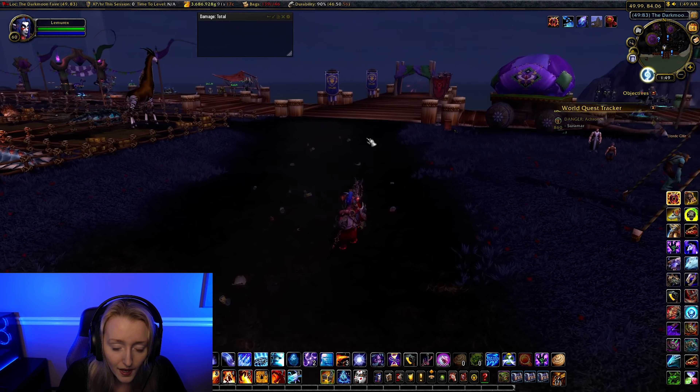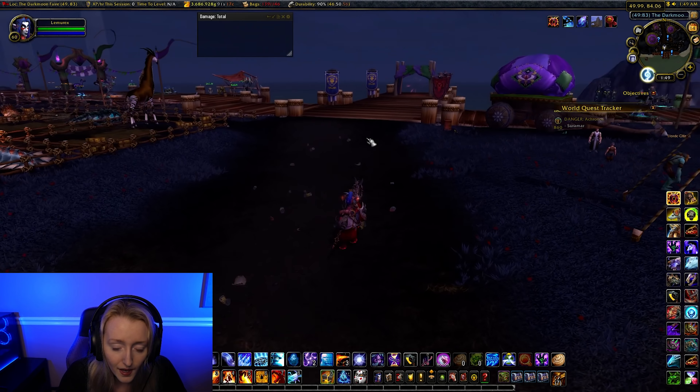Let's run to the top. I have a couple of things I can give in. Whilst you're doing PvP throughout the month — like battlegrounds and things like that — and you loot people, you can end up with items like a Fallen Adventures Journal, Captured Insignias, and Banner of the Fallen. I'm going to accept the quests for each of these, and you get five Dark Moon prize tickets for each. You head to the question mark and give all of these in — five, ten, fifteen tickets. You can give in one of those individually per character per event.